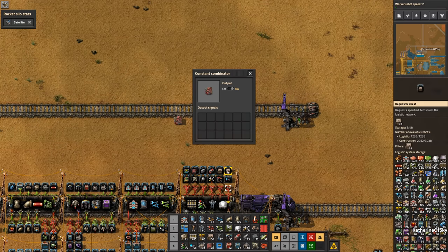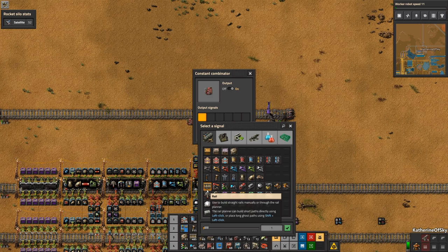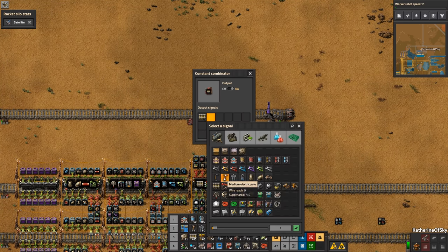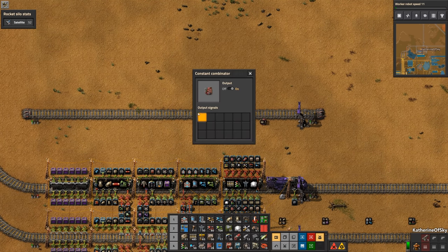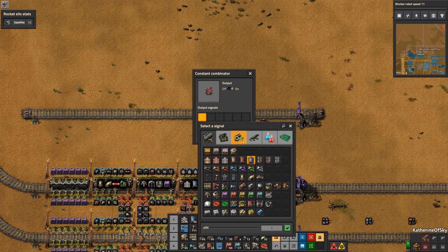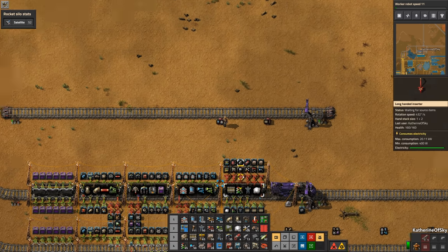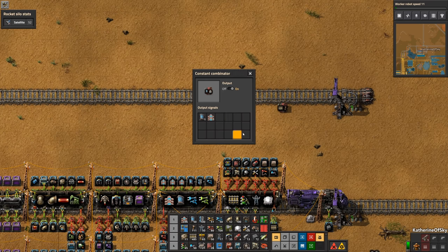So for the first car, you're going to want to add the rails, the power poles, and all of the things that are in that particular car. For car 2, you'll add belts, undergroundies, and all the other things. Make sure you include every item that's in the car on its combinator.